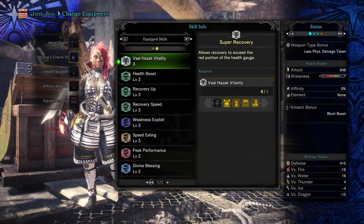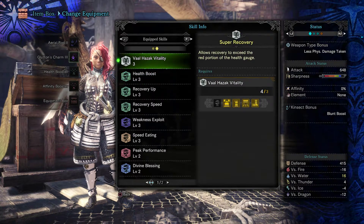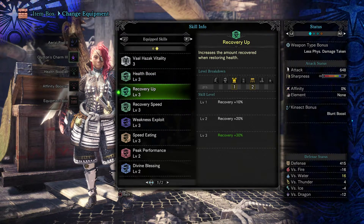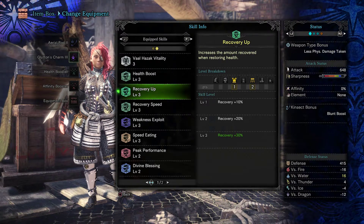Next we have Health Boost, which gives a plus 50 health — after eating, that means a total of 200 health, which is very nice. Recovery Up increases the amount of recovery when restoring health; it's super helpful for taking potions and any type of recovery. Not to mention the weapon I'm using, the Aerial Rod Too, also has an augmentation that heals, which stacks — so an additional 30 on top of the health I heal with the augmentation plus any potions.